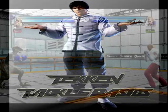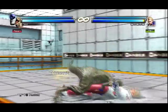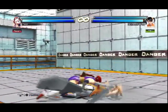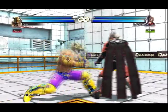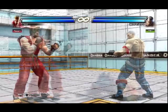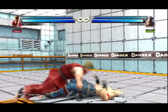First, who is your tackle and what does he do? Every character in Tag 2 can perform a universal tackle after running three steps towards your opponent. Additionally, a few characters can tackle with a simple command. All tackles are considered mid or middle attacks, cannot be ducked, and have an effective distance of two character lengths away.